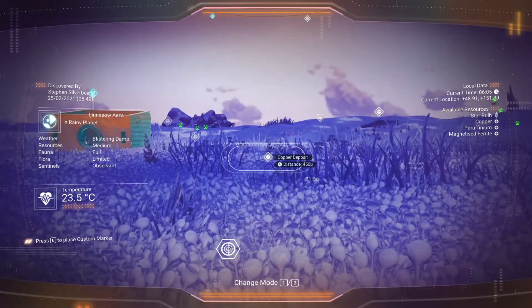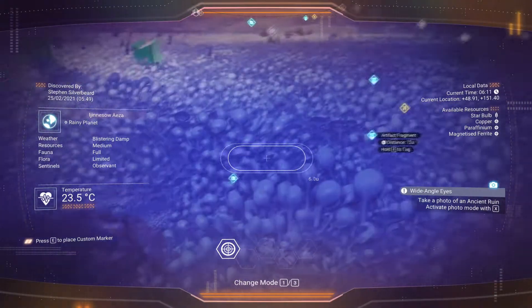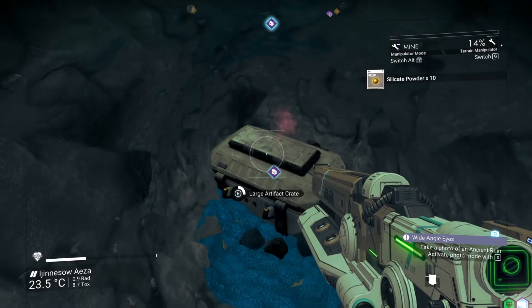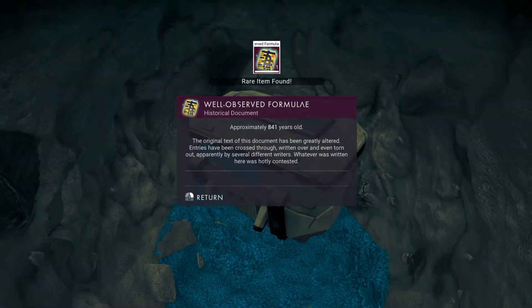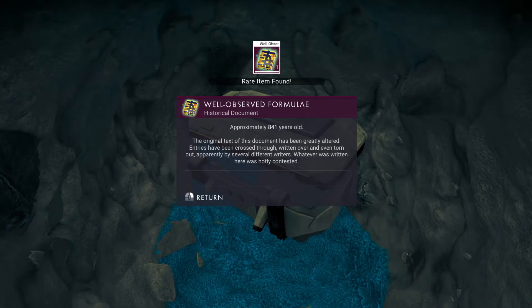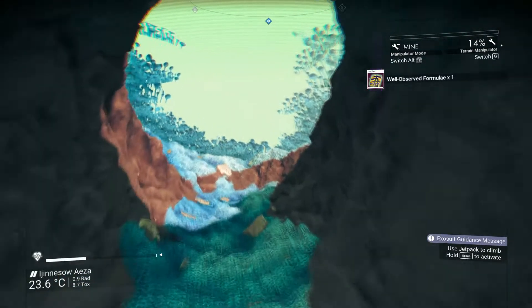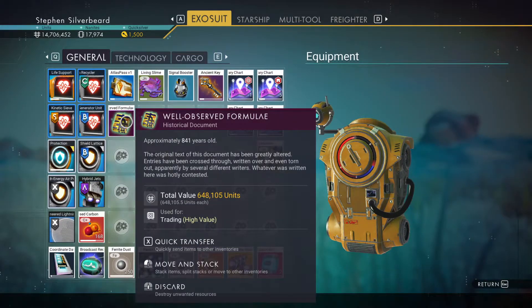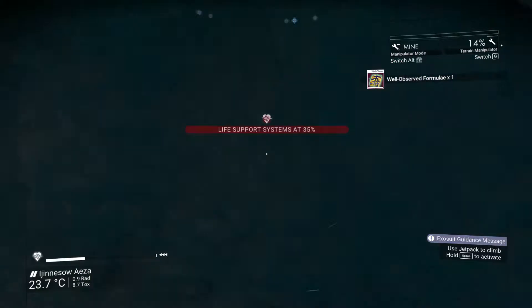Found a rare item — a well-observed formula, historical document. 'The original text has been greatly altered; entries have been crossed through, written over, and even torn out. Apparently several different writers — whoever was written is hotly contested.' Well-observed formulas — what's that worth? Not bad — 648,000 credits. Ancient ruins are a good way to make money. I've got one extra key. I'm going to have one more go to see if I can take the picture for the ancient ruin mission — I'm wondering whether this one is a different kind of ancient ruin.